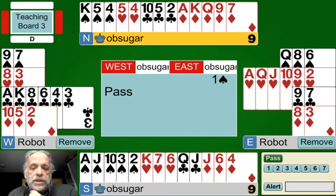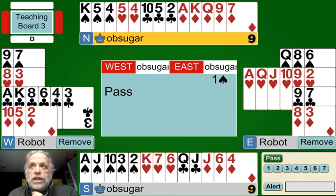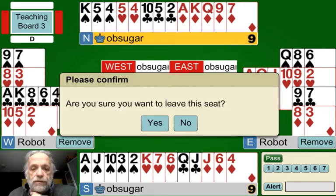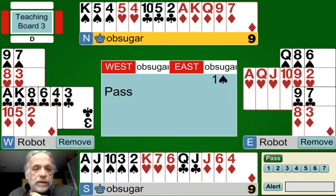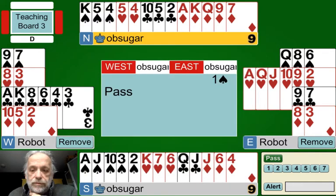Looking at North's hand, one thing I really like to do is name your hand. I like to have an idea all the way through the auction of what my hand is, and it starts by actually identifying it. North has a 5-3-3-2 hand - in fact, it's a hand that probably would have gotten opened.